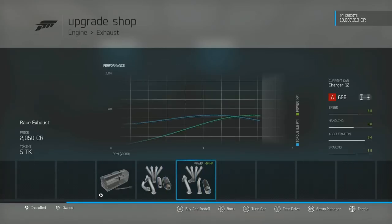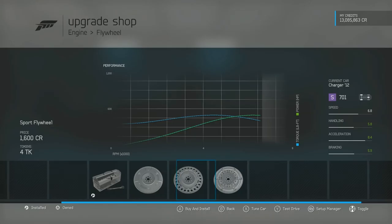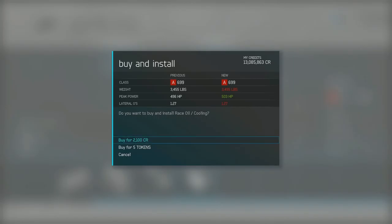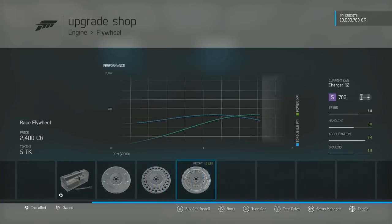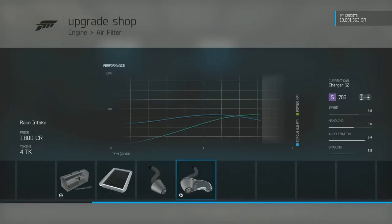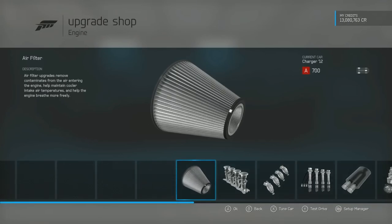Intake — that puts us at 480. Exhaust — that puts us at 496, so almost 500 horsepower and almost maxed out for A-class. Race oil and cooling adds a little bit of weight but also a good bit more power. I would like to have the race flywheel, so we can actually go back to a street intake, which brings our power back down a little bit, but we'll be able to rev out a whole lot quicker. It'll help us out quite a bit in the long run.